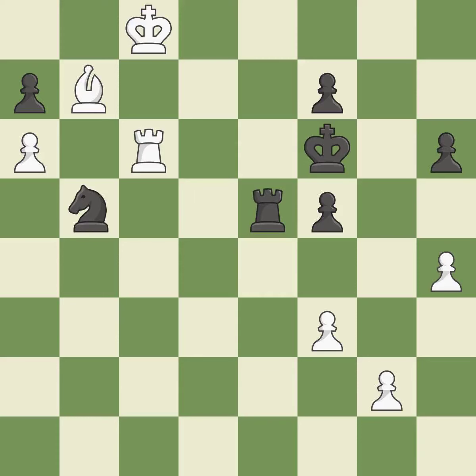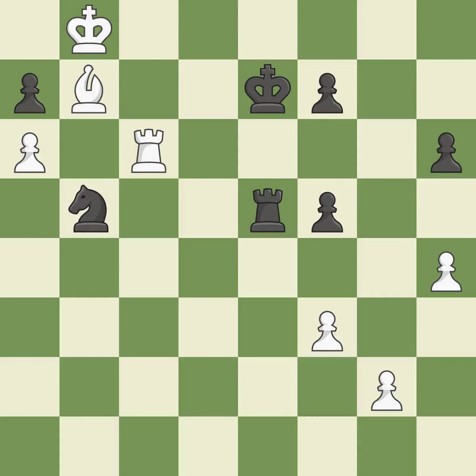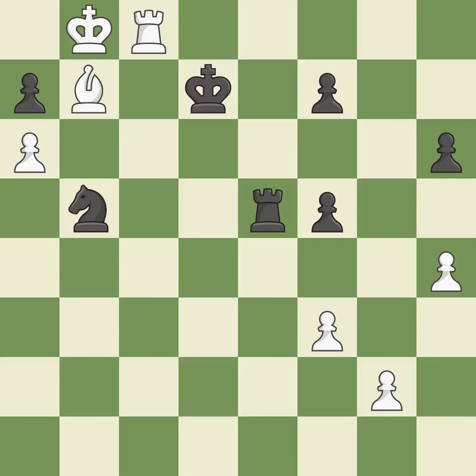This prevents the opponent from being able to fork pieces — it is good. This moves the checking rook farther away. This passes up the chance to make a passed pawn — it is incorrect. That's an unfortunate error — it is a mistake. The potential for an x-ray attack through two pieces exists here — it is incorrect.